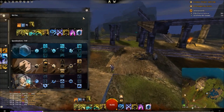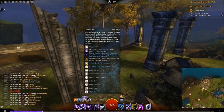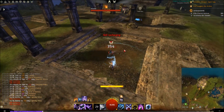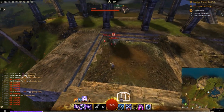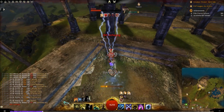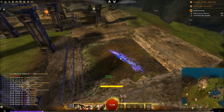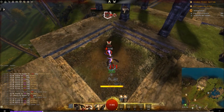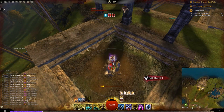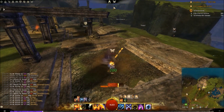Also gain swiftness when overloading an attunement — it's a lightning field and gives swiftness, so you can build up swiftness at the start of the game with Overload Air. Swirling Winds is a key skill — it blocks all incoming projectiles unless they're unblockable. You also have a knockdown to take someone out of the fight, and Overload Air is one of your main sources of damage. Earth is very defensive. Remember, while using Obsidian Flesh you can't capture a point, so try and use it when someone else is on the point with you.